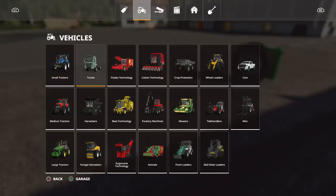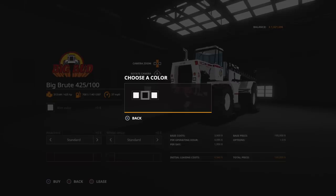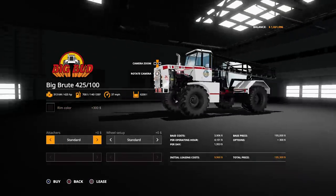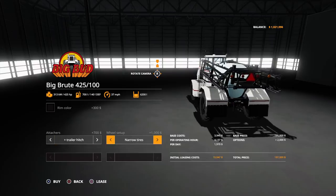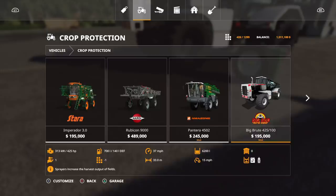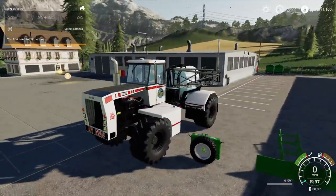Okay next, and the last thing on the list — probably under crop protection. There it is, the Big Brute 425 100 — $195,000, 425 horsepower, 15 slots, 33-meter reach, holds 6,200 liters. You can change the rim color from white to black or chrome — let's put them black. There's a standard attacher, and you can add a trailer hitch. There are also narrow tires available, but let's just go standard.